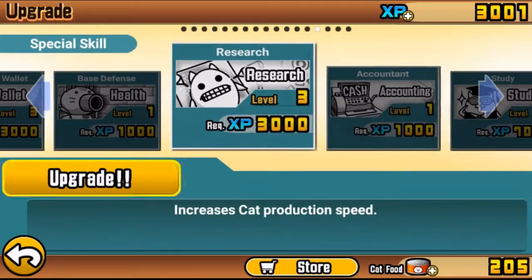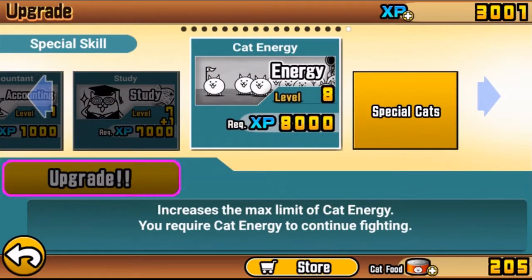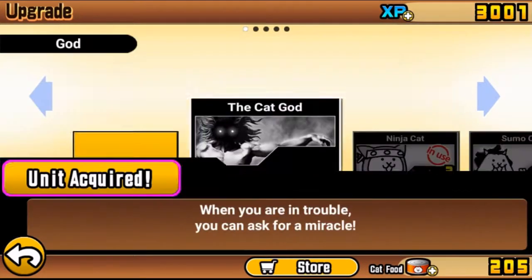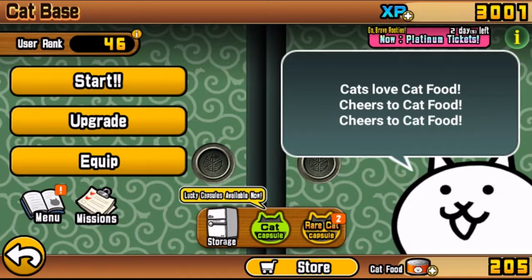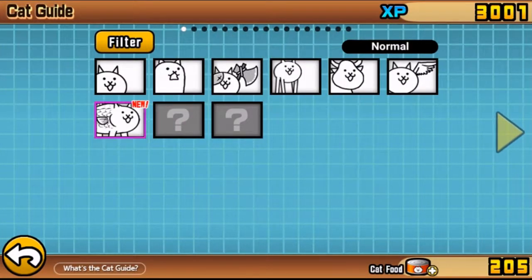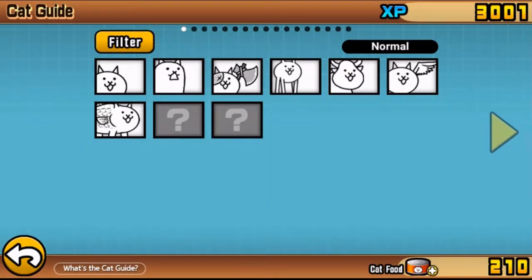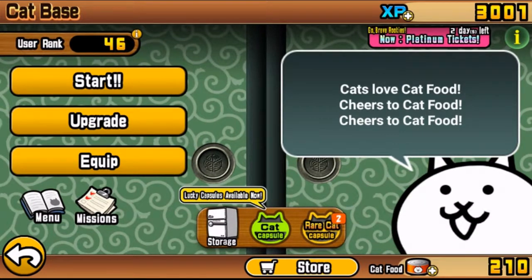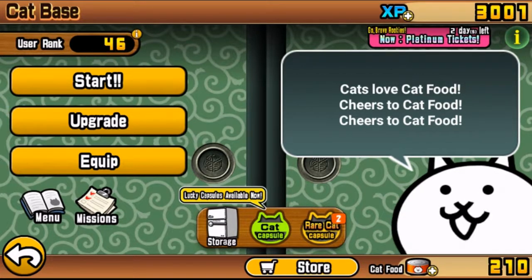We have 3,001 XP, so what we're going to do is probably just save it up. Because if we can get our energy to max, then we can enjoy some better and longer episodes - 30 minutes will probably cut down. Since we unlocked the cat we can go get the cat food. You get 5 cat food for unlocking the ones that you pay cat food for, but that's only 5 in return, so it's not really worth it. I'll see you guys in the next episode.